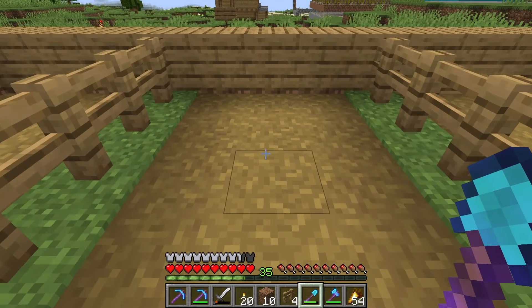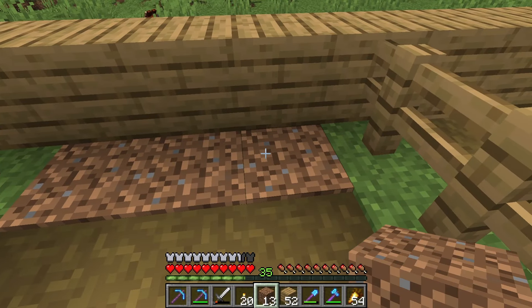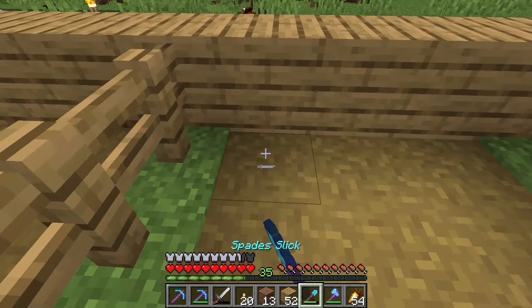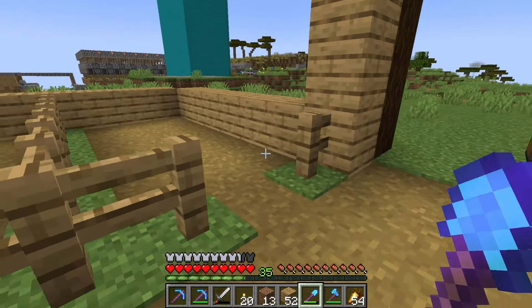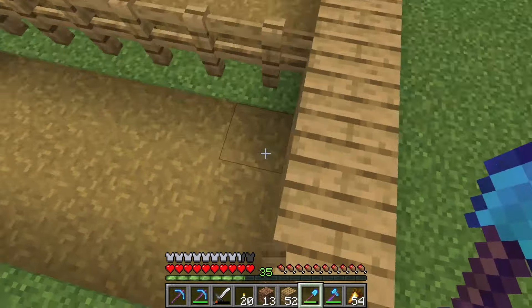If you look at these path blocks, you'll notice that you can actually see one pixel of the side of another block. This isn't really appealing when you've got a wooden wall on top of dirt. What you can do to make that look a little bit better - you don't even have to put full blocks down, you can do slabs - is place those down inside the ground. Then when you make your path blocks, you'll only see wood and won't see any dirt on the other side.